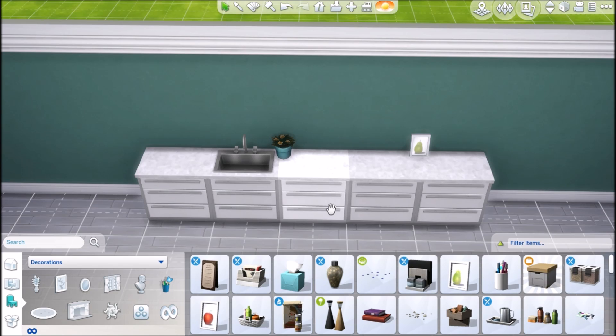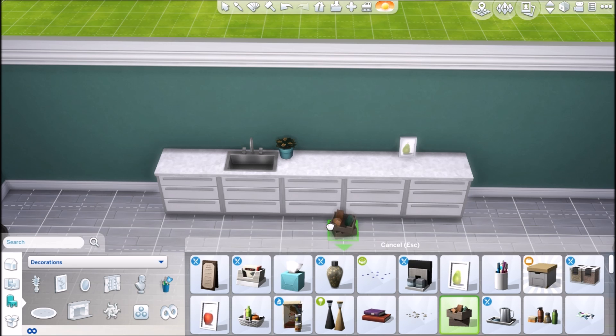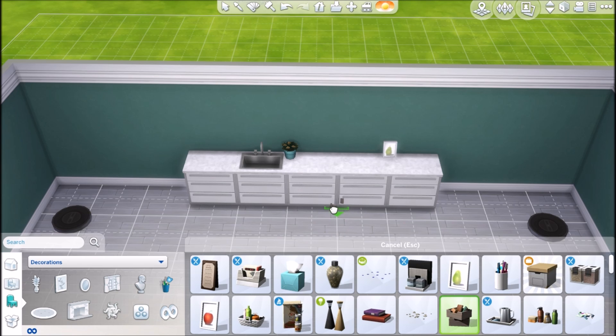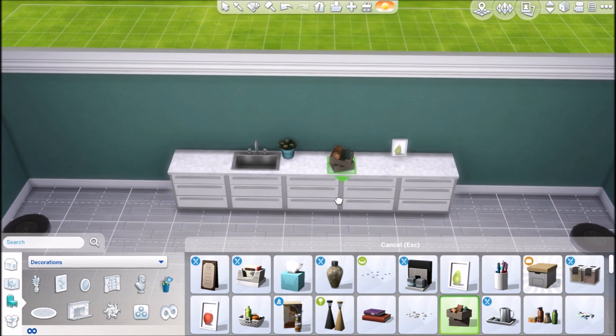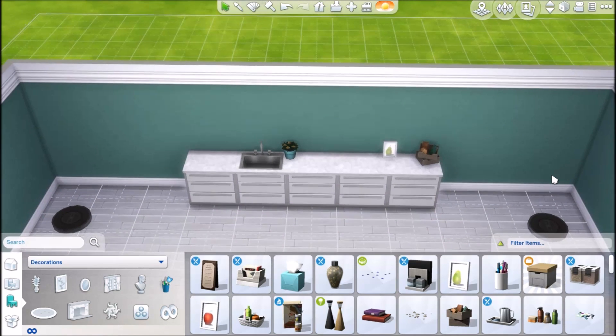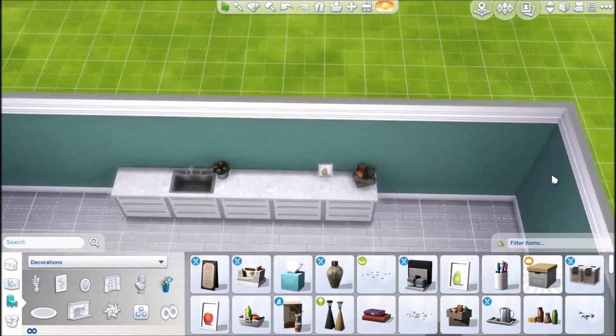So like I said, put your move objects cheat in, which is bb.moveobjects. If you're not sure how to open the cheat bar, it's Ctrl+Shift+C and you'll get a little bar at the top of your screen. Let's place another one. This one you can't actually place at all on the counter, so if you just move it to where it's kind of intersected with the counter, push Ctrl+9 and it's going to move the object up to where you want it — level with the counter. Now if you press Alt, you can actually move it anywhere you want on there. So you can have it right in the corner — look how close I got that.